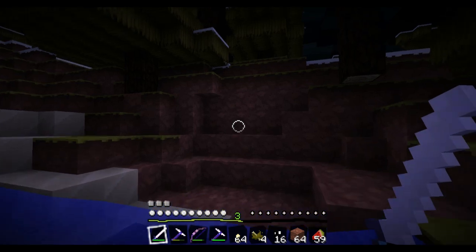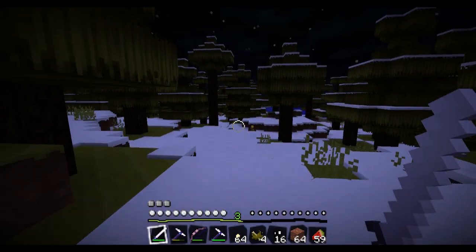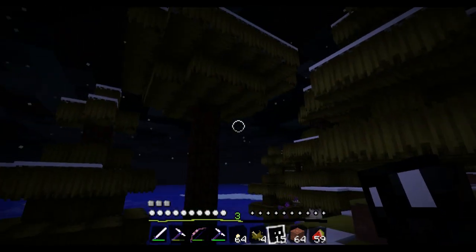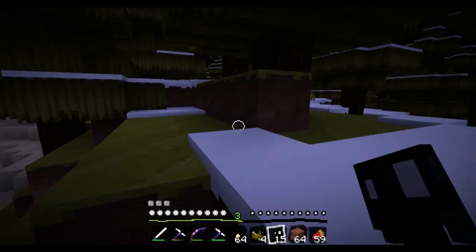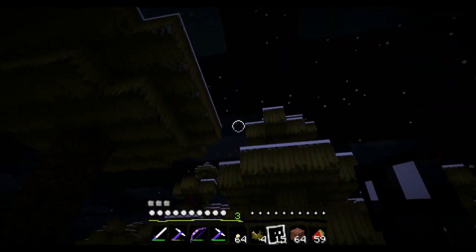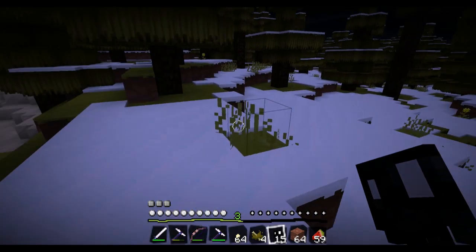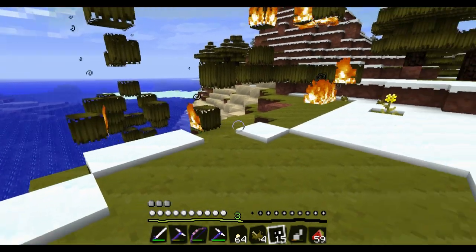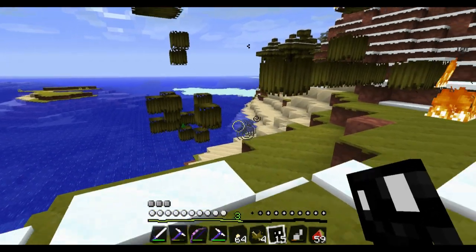Oh yeah, back here - I remember this place. Let's try it here. I'm gonna take a break right here, chop down this area, let it get to daylight and then I'll be right back. This is a controlled forest fire, don't worry about it. Okay - it's daylight, I've cleared the area, I'm gonna toss one up now.